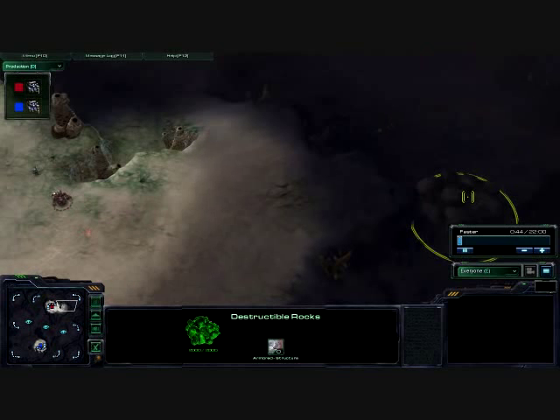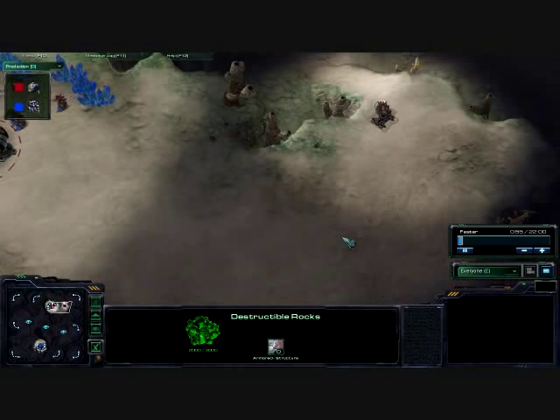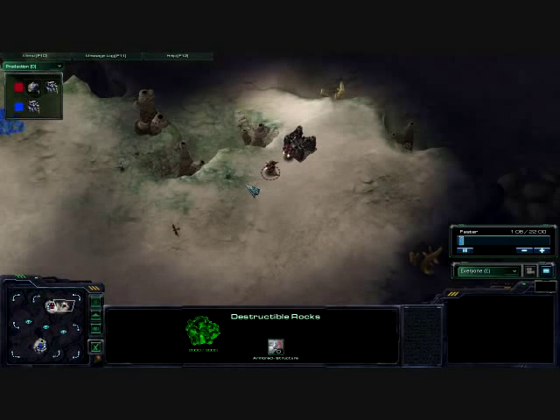This is Novice Desert Oasis, meaning that there are destructible rocks blocking you from both ends, so you really have the chance to get out and expand here early. Neither one of us will be doing that, because we're both new to the game.